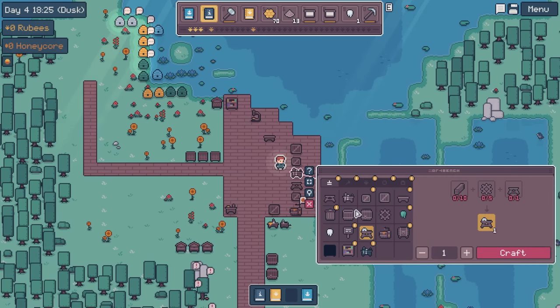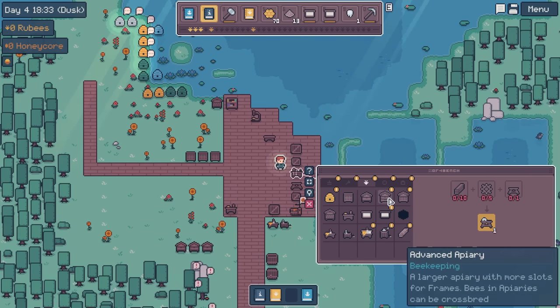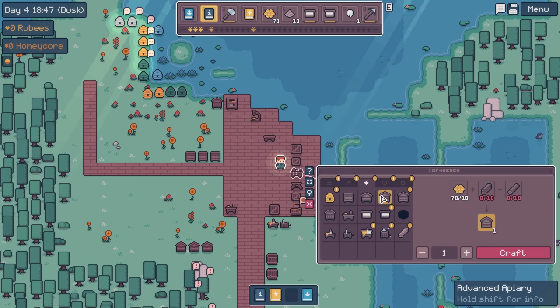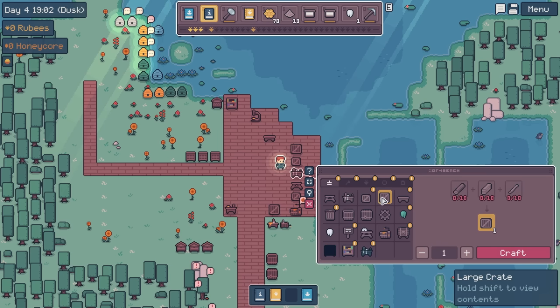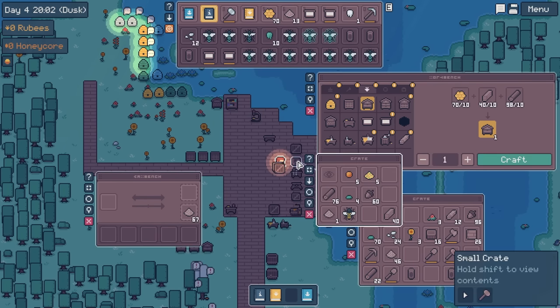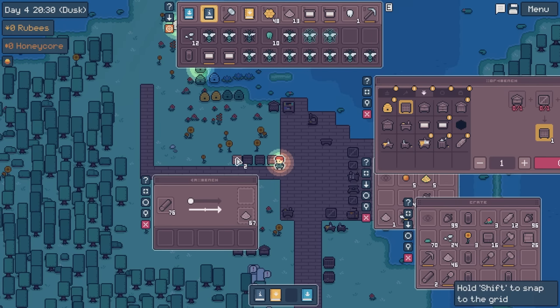We need more bee boxes. Oh - advanced apiary, a large apiary with more slots for frames; bees and apiaries can be crossbred. And what is this - a swarmer, a specialized apiary that sacrifices production to increase offspring produced. But we're not going to be doing any infusions for those right now. We do need a bee box - ten logs, ten planks, and then the chests. I'm almost out of logs - oh no wait, I've got some right here. Okay, so there's two more apiaries, two more bee boxes.